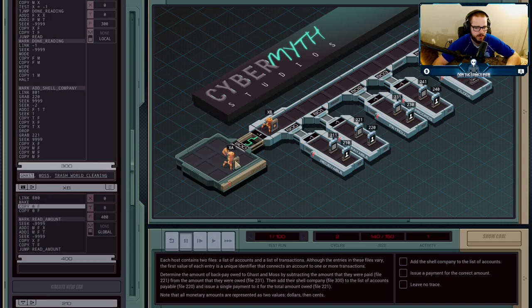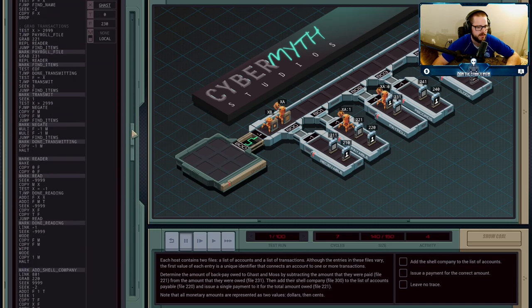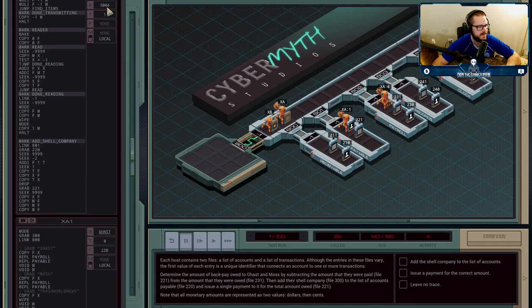XA is going to grab file 300, then jump over and copy Ghast's name in, creating an agent that goes into payroll and an agent that goes into payable to start reading. Starting with the name Ghast, you'll see there's an ID and a name — we have to find the ID that correlates to Ghast. He has an ID for payroll in the 3000s and an ID in payable in the 2000s. Both agents have to find the ID for their corresponding host by reading through the personnel file — 220 or 230 depending on which host — until they find Ghast's name. He's found it and saves his ID into the X register: Ghast is 3004 in payroll.